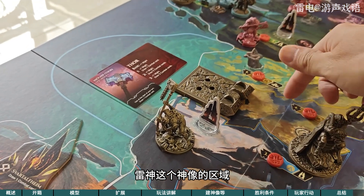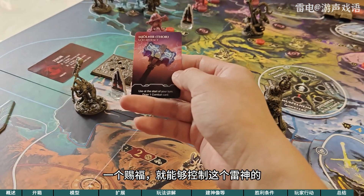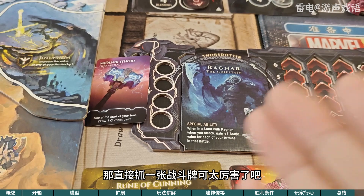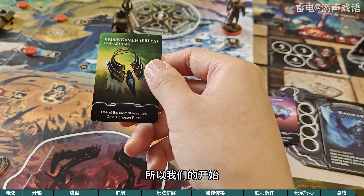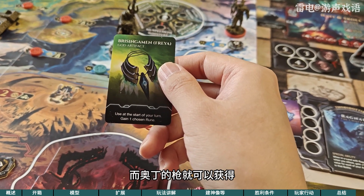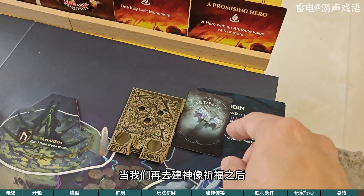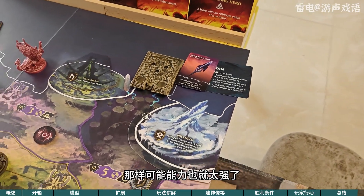如果你已经知道了的话，那玩这个游戏的这种代入感沉浸感应该就会更好，真的能够感受到你膜拜一个神像会给自己的部族力量带来提升。那和各个部族之间如何在神的照耀之下去进行战斗，比如说如果我们已经占据了雷神这个神像的区域，我们就可以直接获得雷神的一个赐福，就能够控制这个雷神之锤，它就在我们的面板上了，在我们的回合开始的时候可以直接抓一张战斗牌。那弗雷亚它是智慧，所以我们的回合开始前可以获得一个任意的选择的符文。而奥丁的枪就可以获得让一个军队增加一，但是好像使用完之后它就会横置或者你把它扣过来，当我们再去见雕像刷新之后这个就又会重新回来可以再用了，你不能每一回都用嘛，那样可能能力也就太强了。